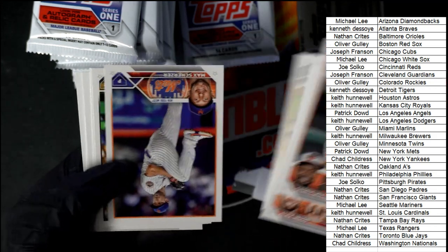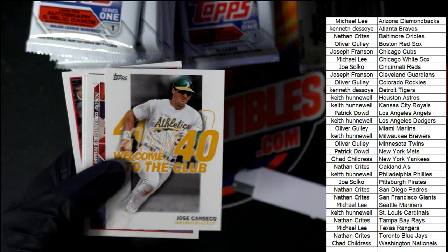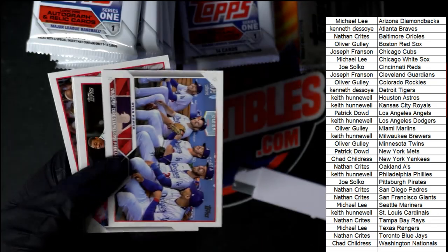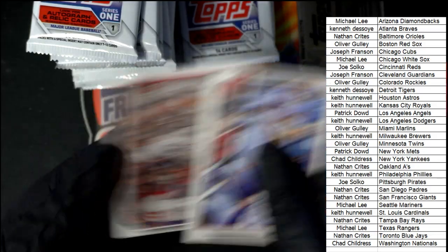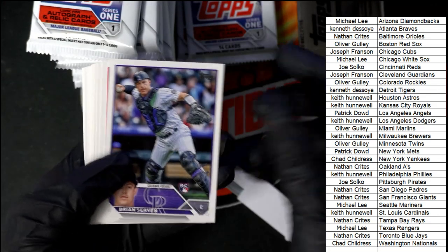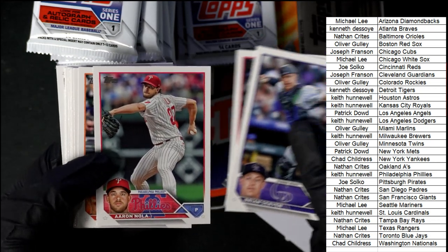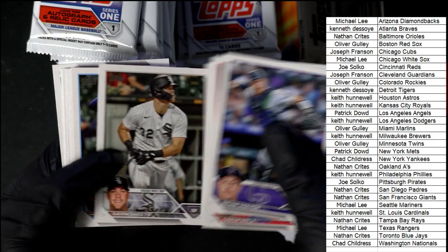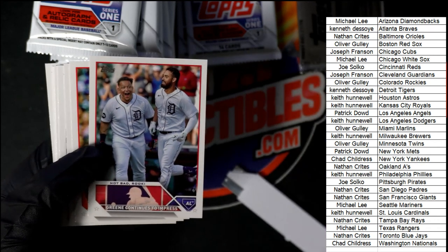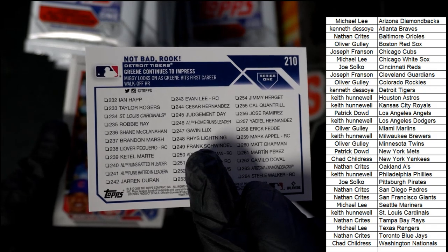A's rookie right there. All right, one of the Welcome to the Club cards here — Jose Canseco. Series 1 baseball inserts, Welcome to the Club. All right, so we got Ohtani. Corey Lee, Astros rookie. Riley Green for the Tigers.